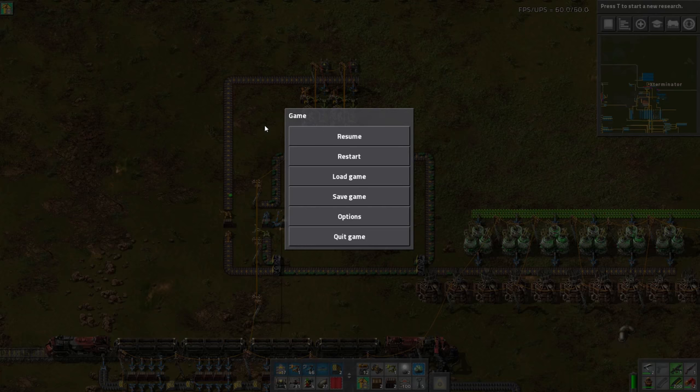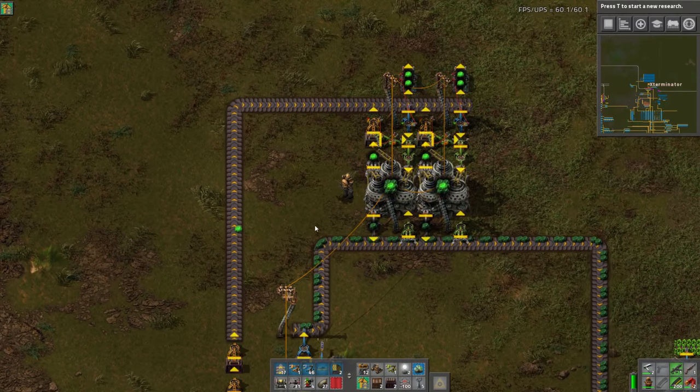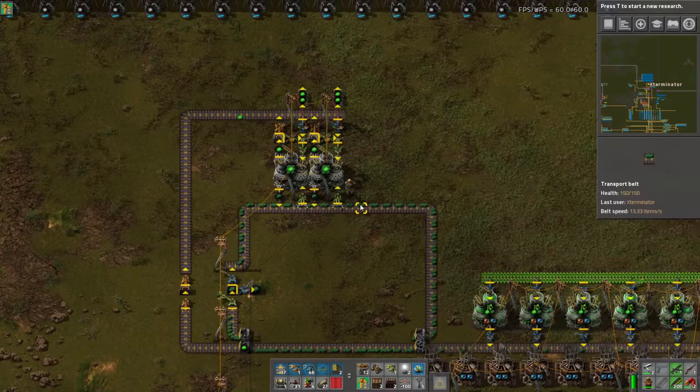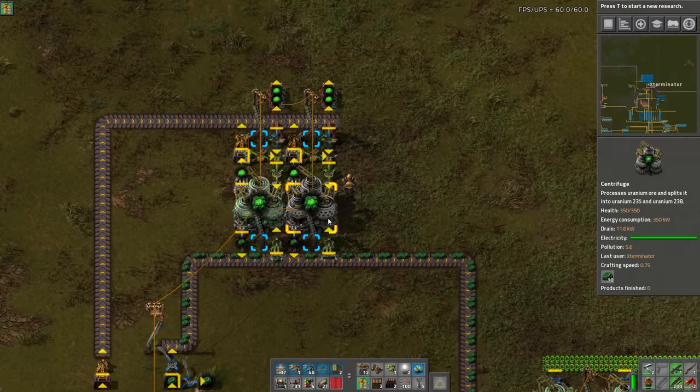Hello and welcome back to Factorio Tightening the Belt Megabase Guide. I'm Exterminator, thank you for joining me. I have the game paused because we have this last uranium 235 here that is going to go in — this is the last one we need, so I want to make sure I can show you when this turns on. You guys mentioned I hadn't put an output for this; that's because I hadn't decided if I wanted to extend it or not, but for now I'm just feeding it back in and it's going in a circle, which should work.